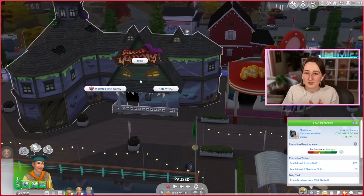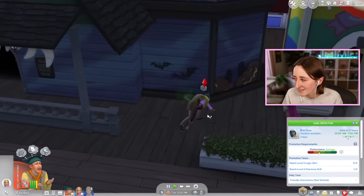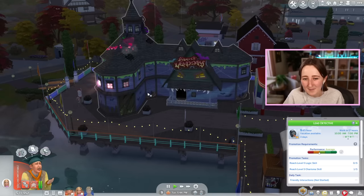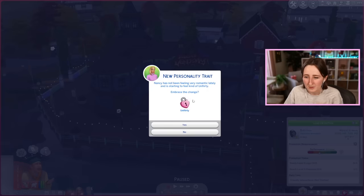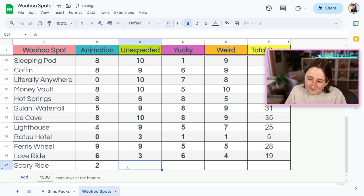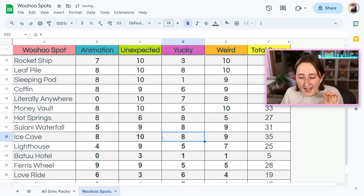The last one is the scary haunted ride at the pier — our last woohoo out of all of them today. Same animation, not that interesting. Woohooing with Jeffrey in this ride has made Nancy want to be unflirty. I didn't even get banned. Animation: two. Unexpected: four. Yucky — it's a haunted house, so seven. Weird: four. In total, the scary ride gets a 17 out of 40, and we have officially ranked every single one of the woohoo spots in the entire game.